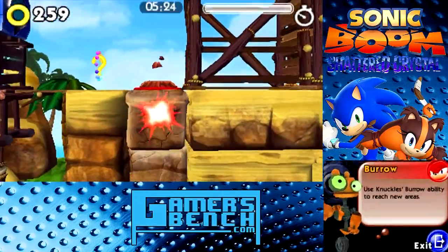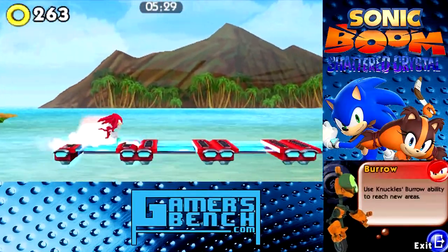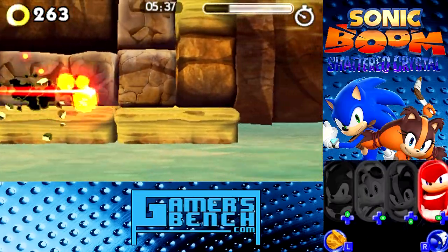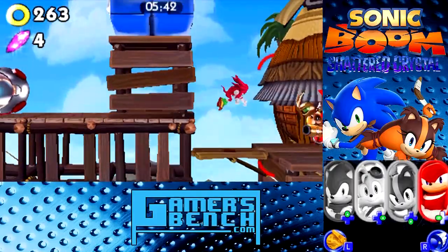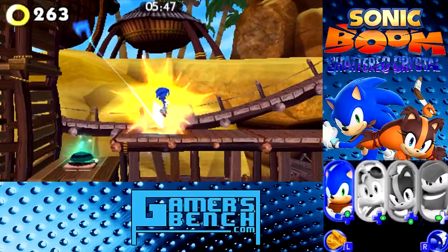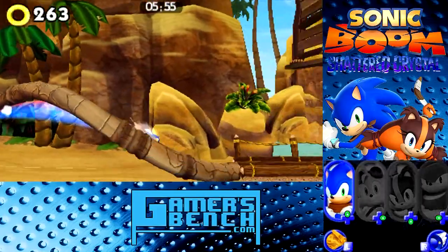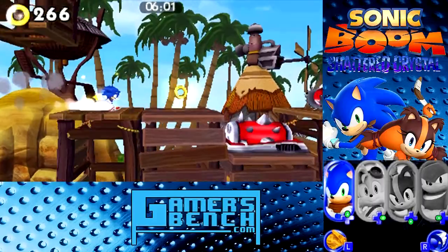Knuckles can dig through dirt, pretty much like the Yellow Drill from Sonic Colors and Sonic Lost World. Also, something I'm not showing off — the bottom screen. You can actually switch pages to show off your submission objectives because you don't have to complete all these extra missions; you can just get to the end and not worry about it. But I just wanted to show it off.